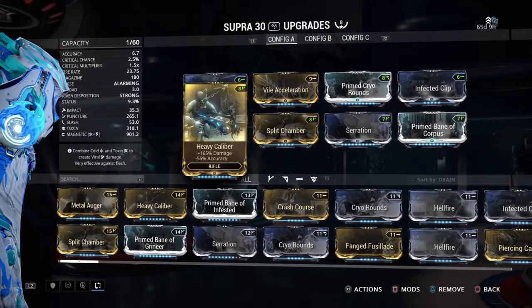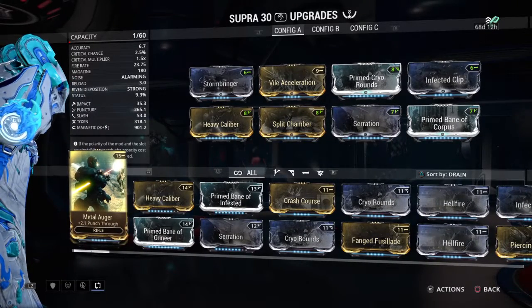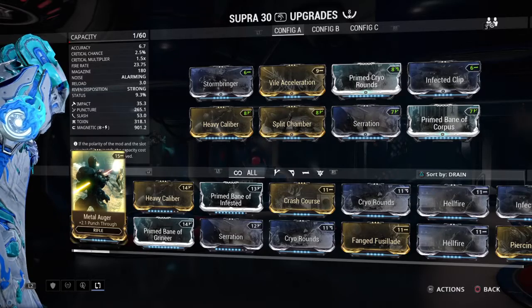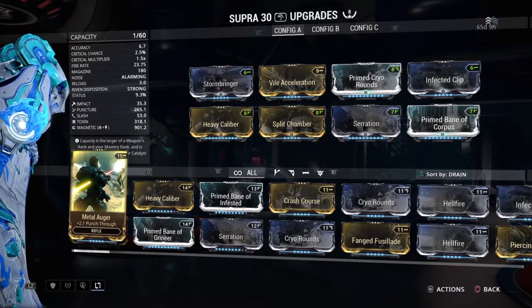So we've got Magnetic damage and Toxic to deal with the Corpus shields, and for the ones that don't have much health, it goes straight in, takes out what little health they have, and gets them off the field.